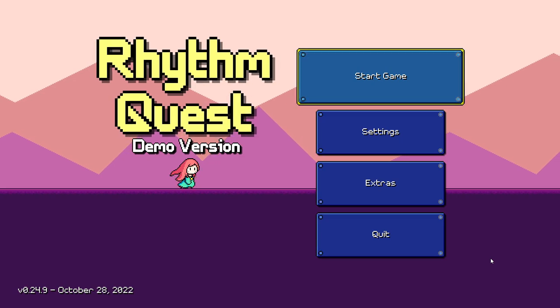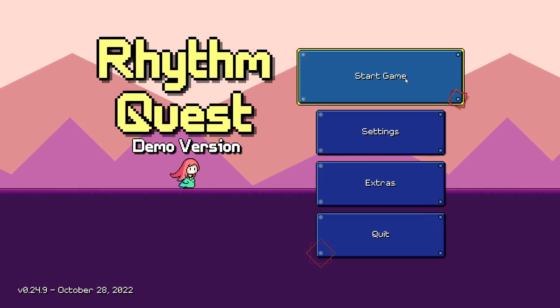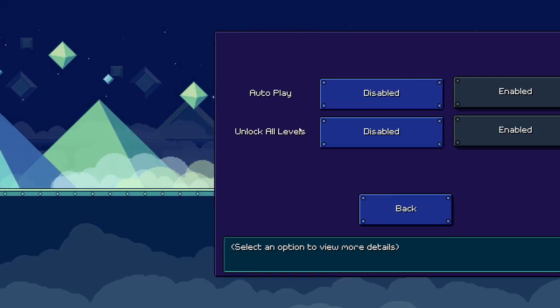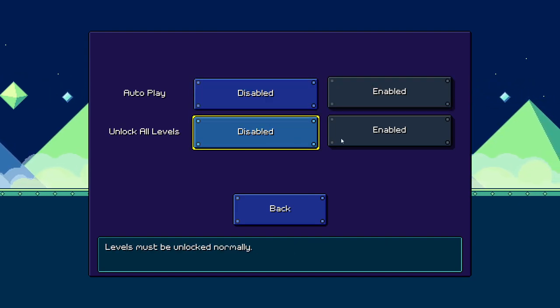I saw how cute this game looked and I knew I had to give it a try. Let's see what extras are available. Very cool — we got sheets, auto play, unlock all levels.